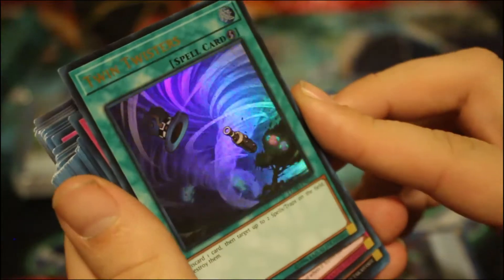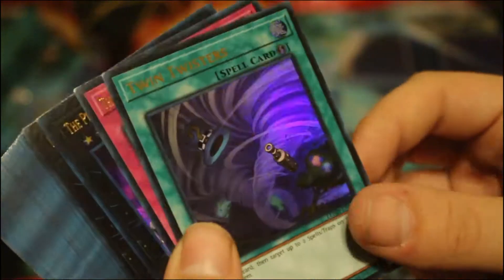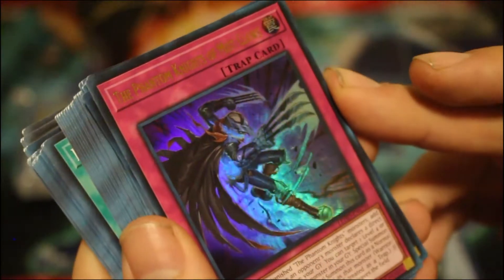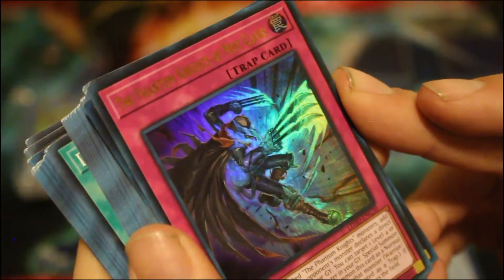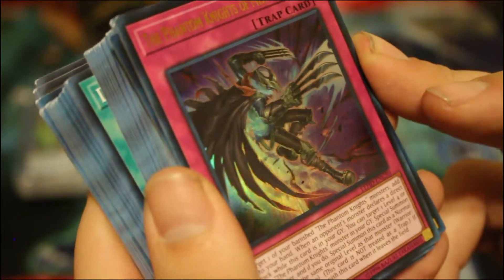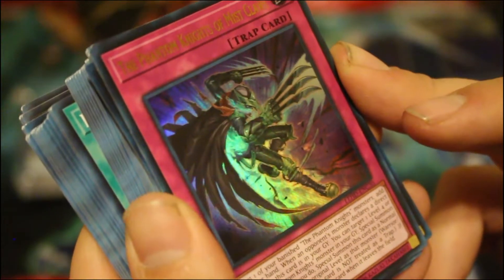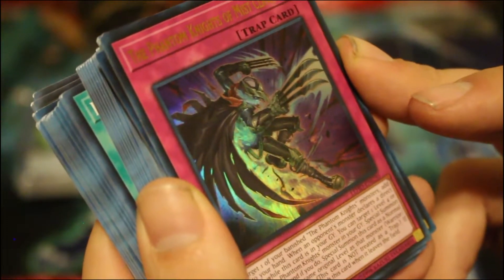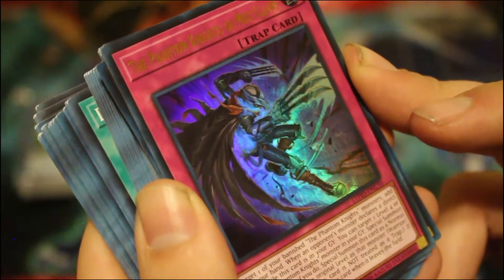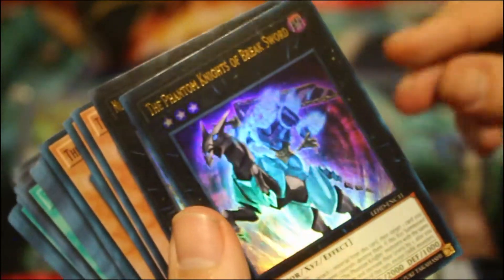We've also got an Ultra Rare Twin Twisters — discard one, target up to two spell/traps on the field and destroy them. Then there's the Phantom Knight of Mistclaws, a trap that targets one of your banished Phantom Knight monsters and adds it to your hand. When an opponent's monster declares a direct attack while this card is in your graveyard, you can target a level four or lower Phantom Knight monster in your graveyard, special summon it, then special summon this card as a normal monster with the same level. It's not treated as a trap card, and if summoned this way you banish it when it leaves the field — great for making Xyz plays.